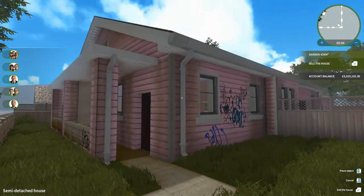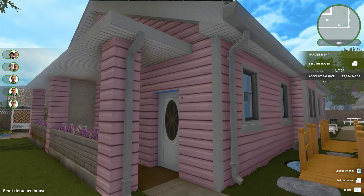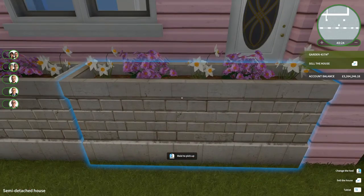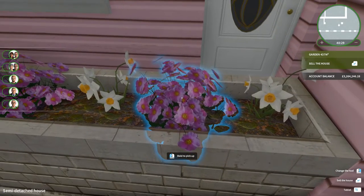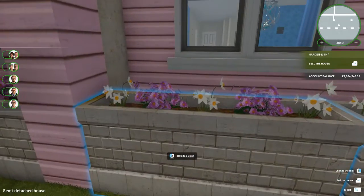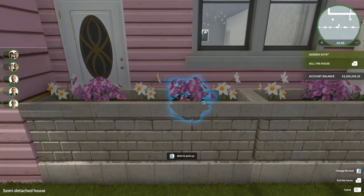Welcome back to the semi-detached house! As you can see we've given it a nice clean on the outside, giving it a good spray around, and then we started working on the garden. At the front it came with these big pots so I've added some fresh little flowers - white daffodil narcissi type flowers and then some little pink ones in between just to keep with the color scheme of the house itself, just to brighten up the pots out the front.